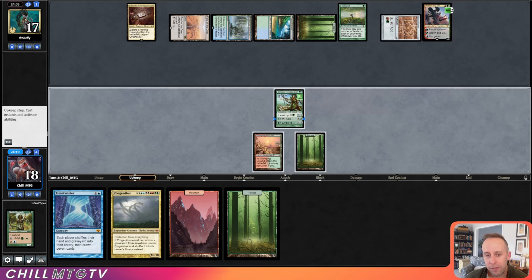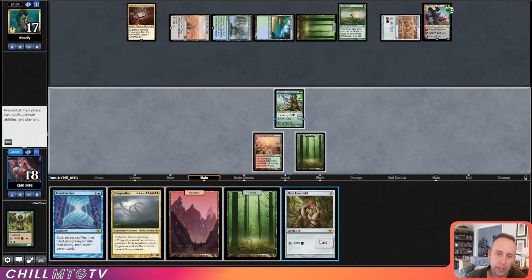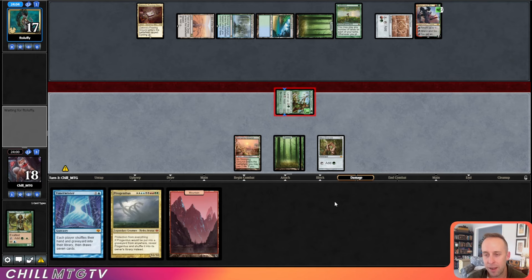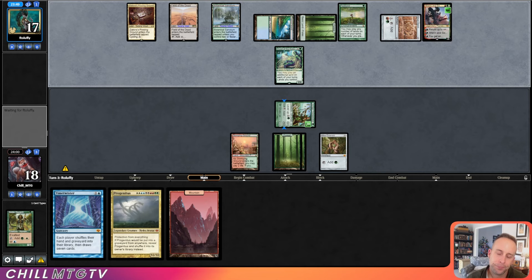We're going to have to find a new game plan now — Mox Emerald not in the game plan. I like our opponent's opening, but they're down to just a single card in hand. Unfortunately our hand is basically a mountain right now, with a Time Twister and a Progenitus that we cannot cast. Dryad comes down so all their lands tap for all the mana. Time Twister would have been great but we can't do anything about it right now.